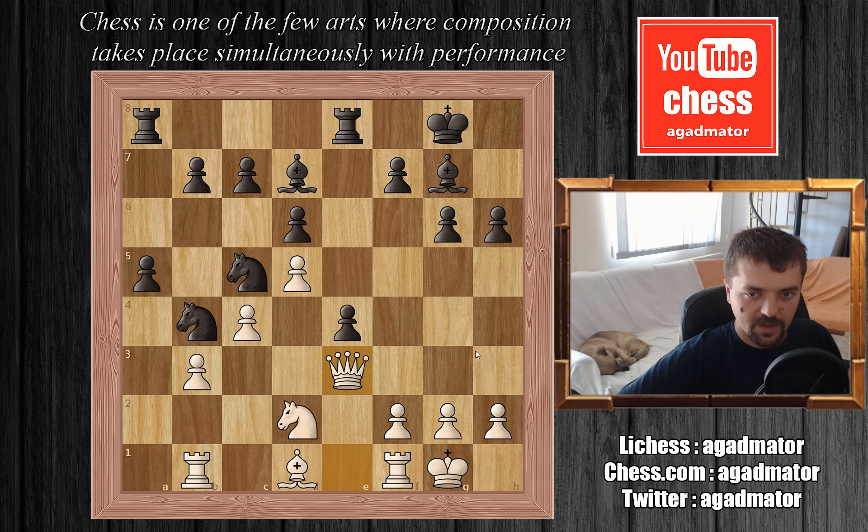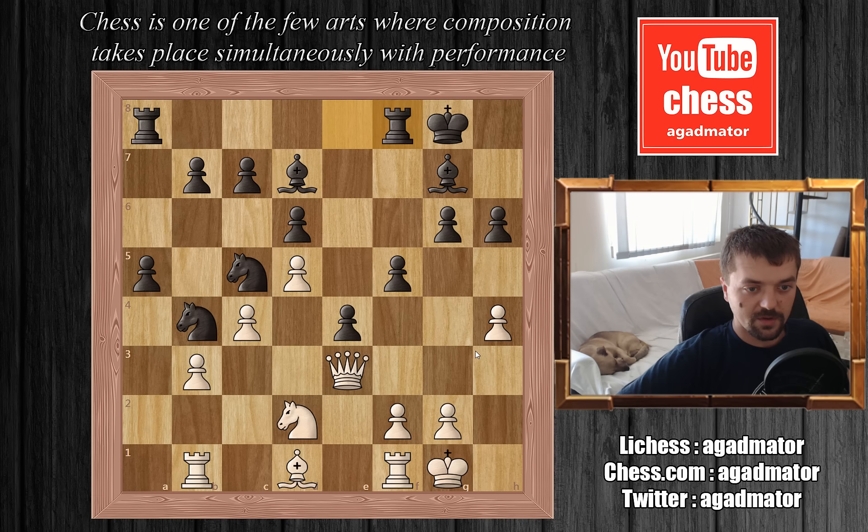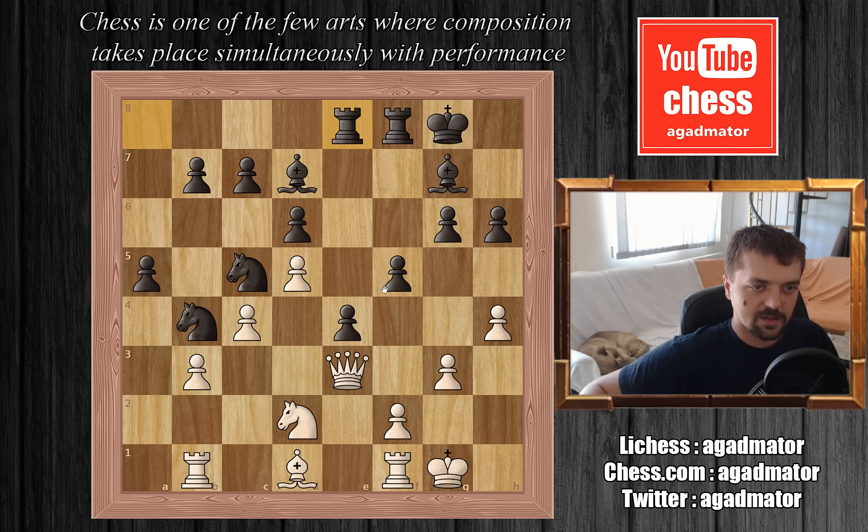Queen to e3, and now f5. If you look at this position — black lost a queen, but who would you rather play here, black or white? We have h4, rook to f8, preparing to push f4. Kramnik stops it with g3, and now rook to e8. If you look at this position, all of black's pieces are placed very nicely. This light square bishop is still waiting for some activity, but you'll see Garry will solve that as well.